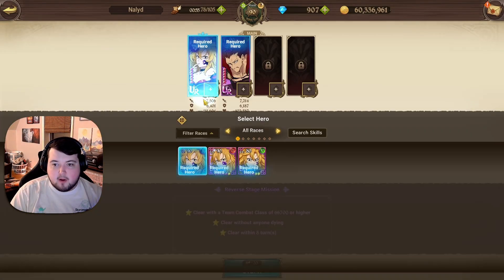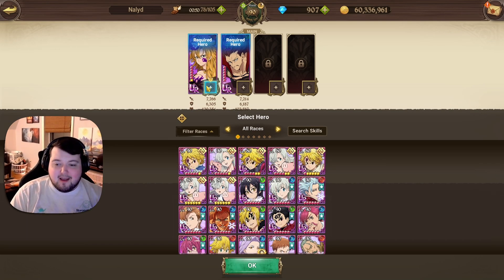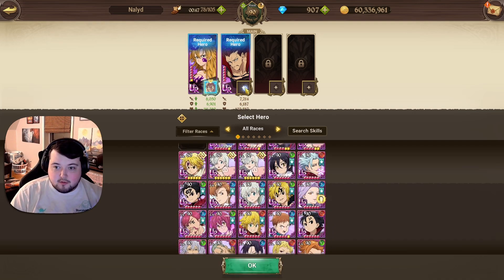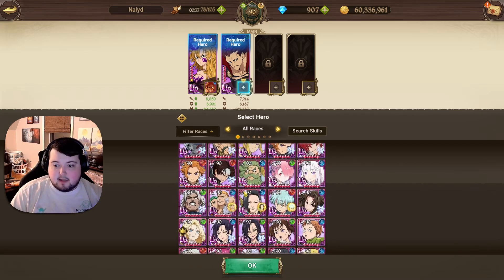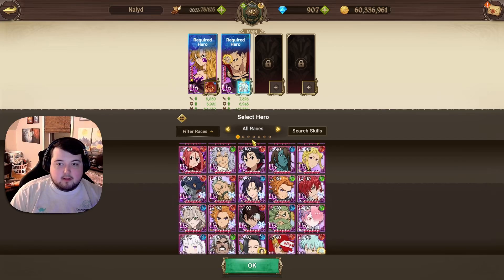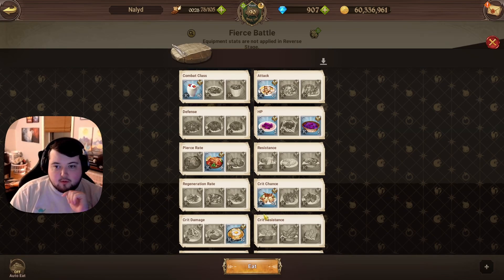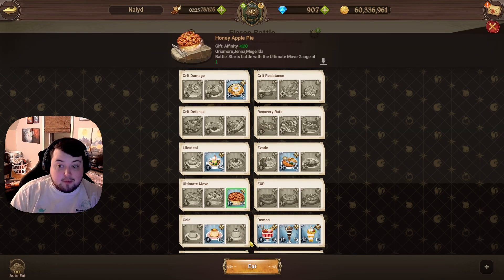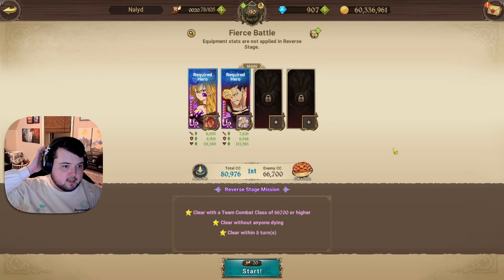The people who commented were basically telling me that you want to use ultimate gauge food, so that way you can try to rush ultimates quickly. Obviously it's not going to help a ton, because one ultimate gauge really isn't going to help you out that much ultimately.